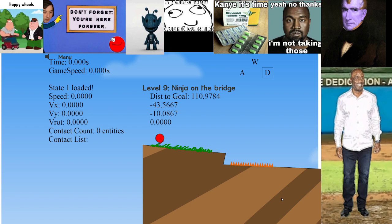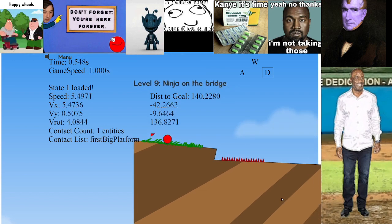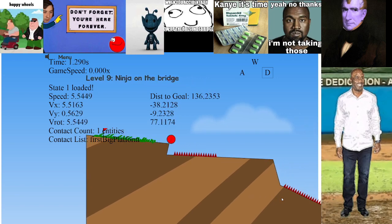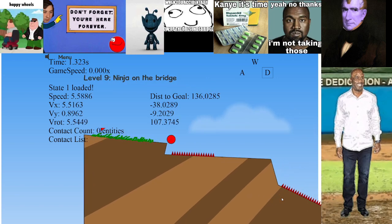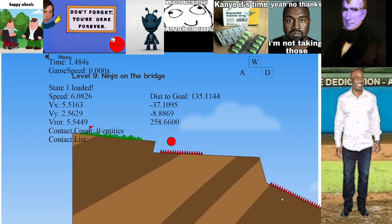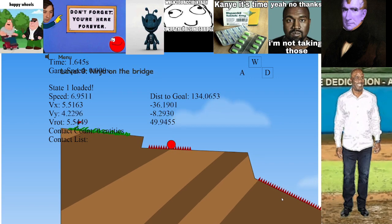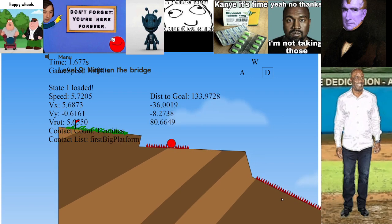You start here, and what you want to do first is hold right as soon as you get in the level. Keep holding right until about here, and you want to hit up. Make sure you hit up while you're falling, and the frame that you hit the ground here, release.